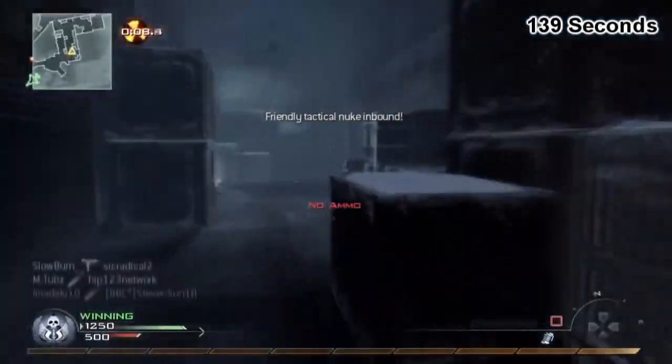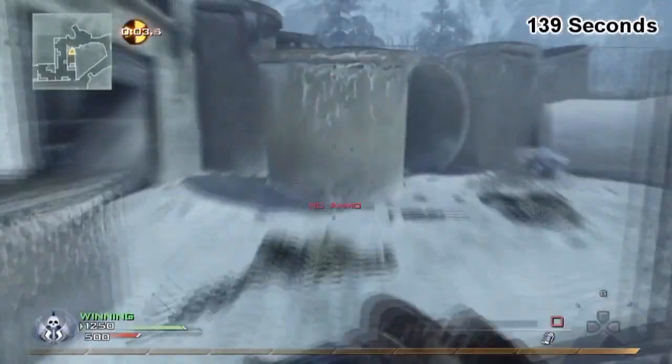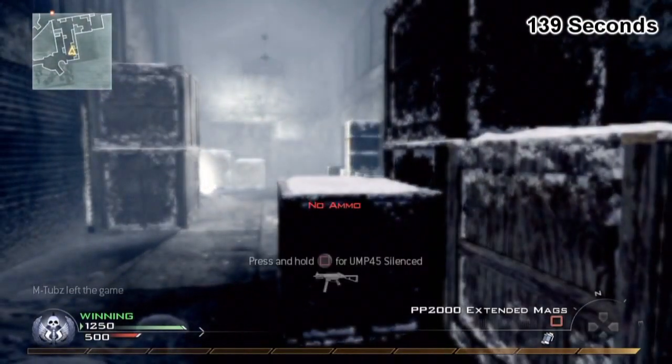That's 139 seconds for a free-for-all nuke, which is 2 minutes and 19 seconds. X-Jaws had one in 2 minutes and 26 seconds, so I'm 7 seconds faster than him, which is pretty good. You can let me know what you think, guys.